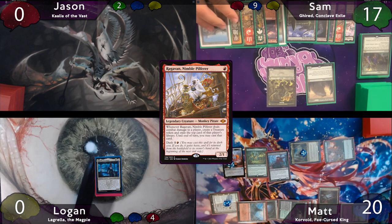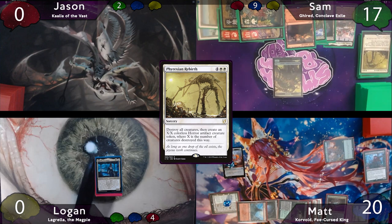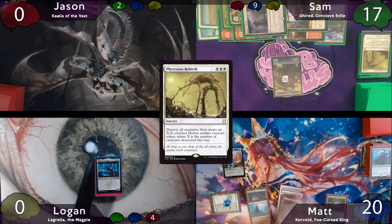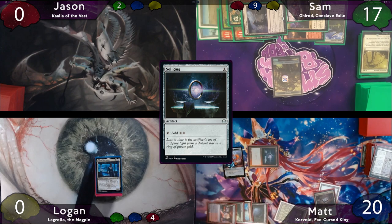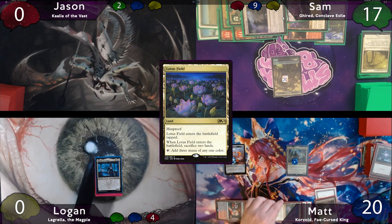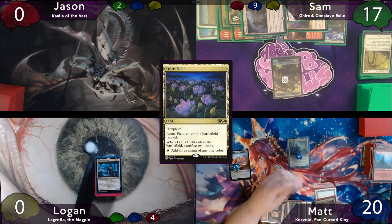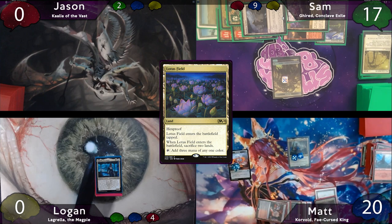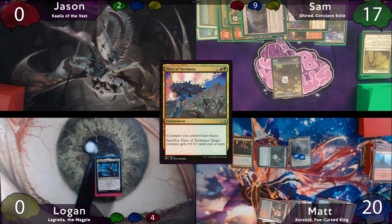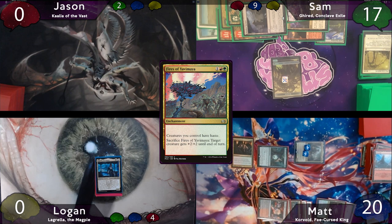Matt passes the turn to Sam, who plays Taiga as land for turn, taps for 6, and drops Phyrexian Rebirth — 5 creatures died, so Sam makes a 5-5. In 2nd main, he activates Ponderous Enclave to draw a card, and the turn passes to Matt. Matt's Urza Saga reaches its final stage, so he gets a Sol Ring, then taps for 9 mana to recast Korvold. He sacrifices the Sol Ring for an ETB trigger, plays Lotus Field, sacrifices Mountain and Gemstone Caverns for 2 more Korvold triggers, then sacrifices 8 Treasures to float 8 mana and get 8 more triggers — paying only 2 green to cast a Great Henge. He drops Fires of Yavimaya, moves to combat to attempt swinging 16 more Commander damage at Sam, but Sam just concedes.